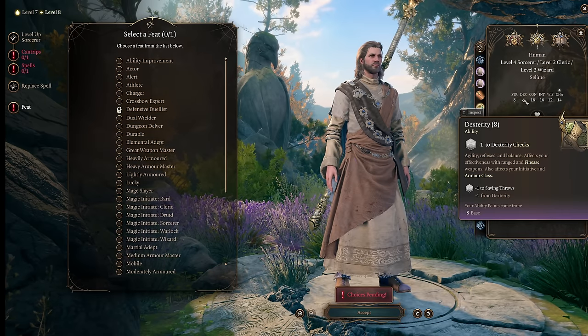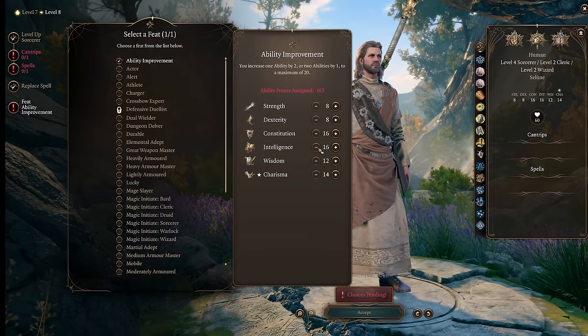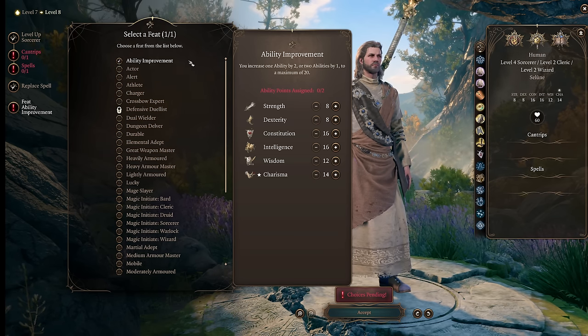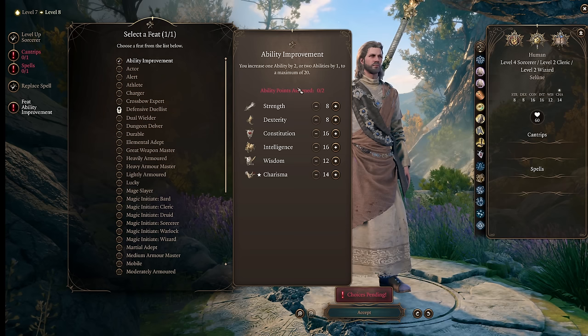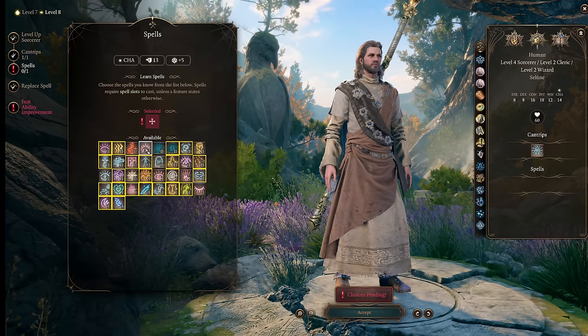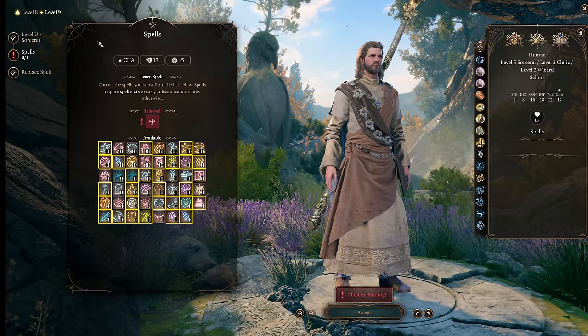By level 8 you should definitely have the Gloves of Dexterity and have respeced to the updated stat split so we can boost Intelligence. At this point, if you are not having trouble landing your shots, you can take Alert — it's really powerful. This character is slightly more late-game focused anyway, and we should have the Gloves of Dexterity for decent initiative rolls, so I prefer to focus on maxing out Intelligence. This character can also benefit from Ethel's Hair, so if you do that you could take 17 Intelligence, then get Alert and maxed Intelligence without sacrificing anything.